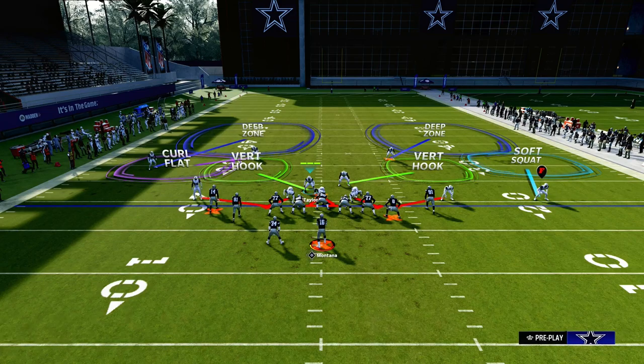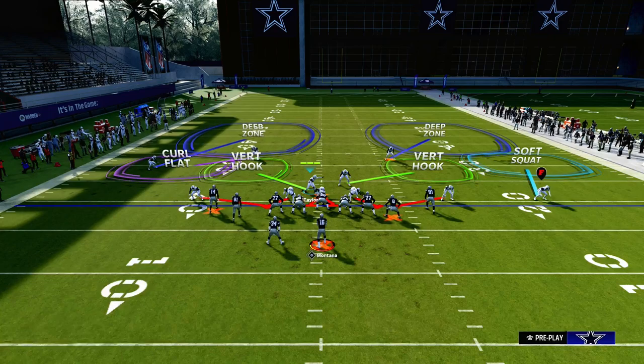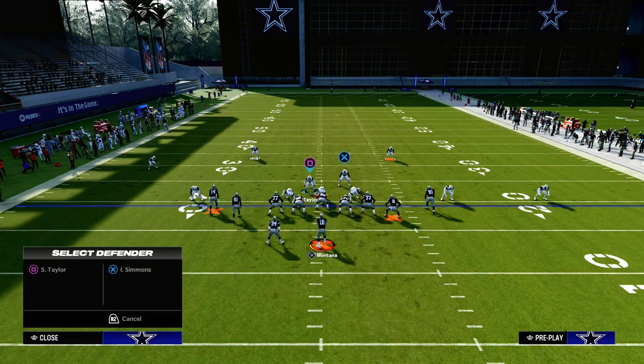You always want to user the short side of the field, at least if you are playing compression. If you're playing a spread set like trips tight end, then maybe not. But in general, I really like to user the compression side because that's where my user is most helpful — and honestly, that's where zones are the worst, ironically, is to the short side against compression.